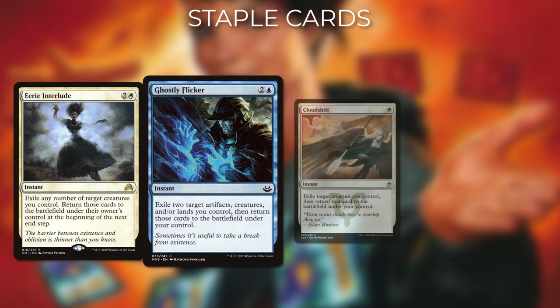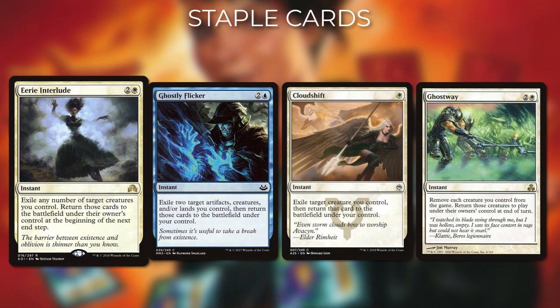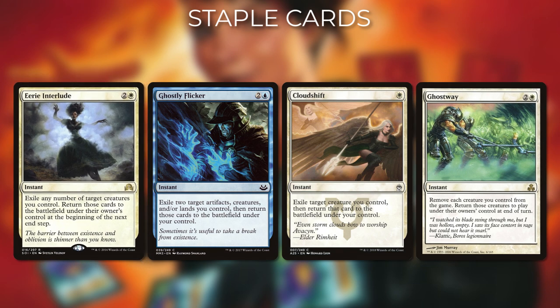In terms of one-time flicker effects, we have Eerie Interlude, Ghostly Flicker, Cloud Shift, and Ghostway. All of these are great, but Ghostway and Eerie Interlude are especially good in these types of decks, as they can save your creatures from board wipes and also get good value from them entering the battlefield again.